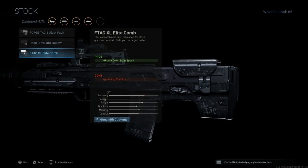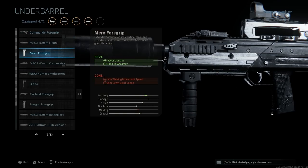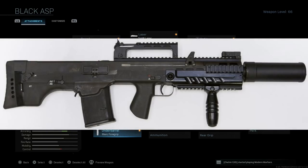For the underbarrel, the Merc foregrip is probably what you want, specifically because you're using it for CQC engagements and we want to bump up recoil control from the hip. It will give you better recoil control. They did nerf it a little bit more, so your overall movement speed will be slower than the Ranger foregrip, but the addition you get — which is nice — is hipfire accuracy. Definitely want the Merc foregrip if you're going to be hipfiring. Cons are aim walking movement speed and ADS speed.